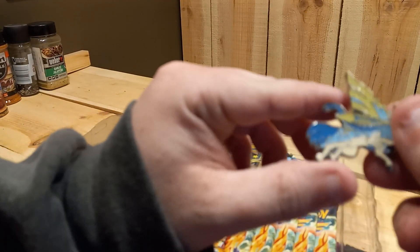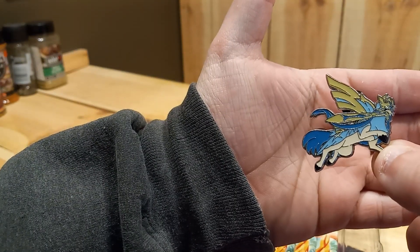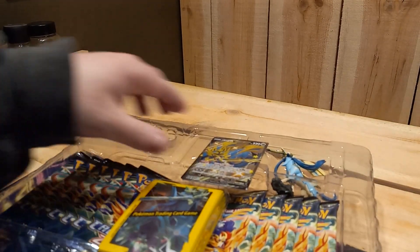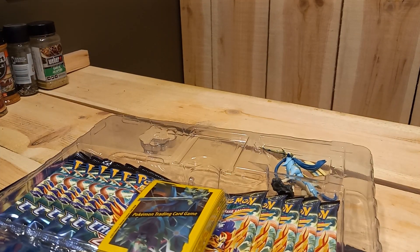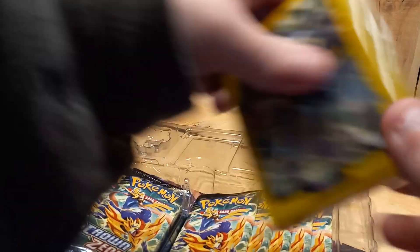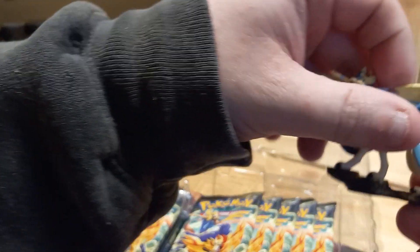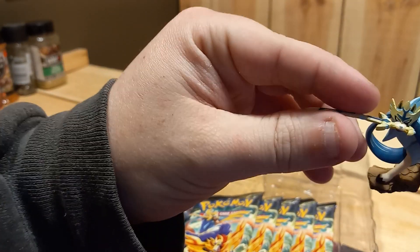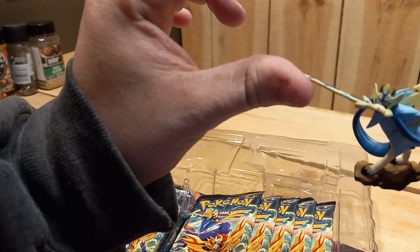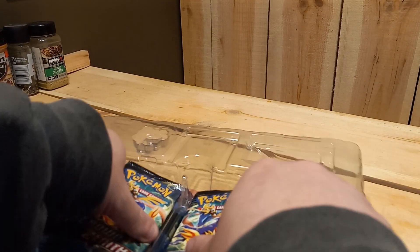First off is the pin. Then we got the Zacian V card — very beautiful. Got the sleeves. And we got the Zacian figure, which it seems like all the swords are bent out of all the openings I've seen, which I guess is not a problem. And then we got the 11 packs.